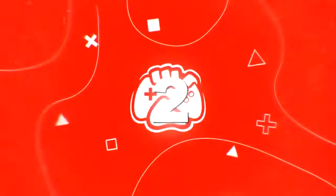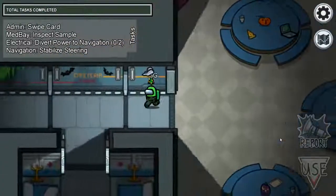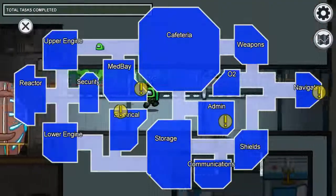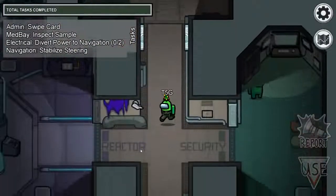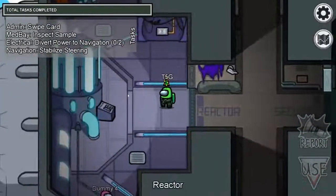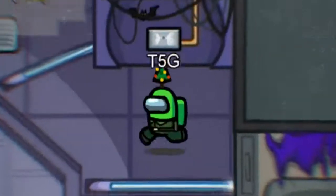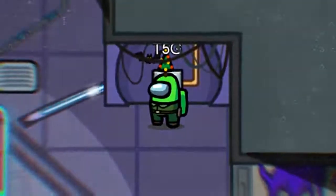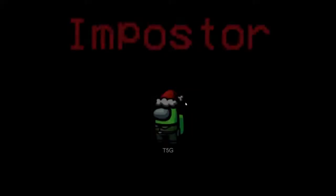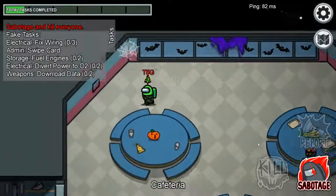Number 2: The Placebo Task. There's a secret task in Reactor that almost no one knows about — well, maybe imposters do, but here's why you can use it against them. Over in Reactor, there's a task on the wall that you probably don't recognize, and that's because it doesn't exist. It's a fake task for decoration. So if you see someone doing this task, they're 100% the imposter, because it's not a real task.